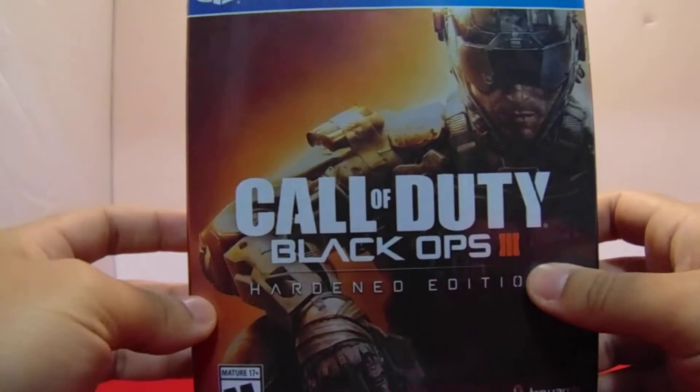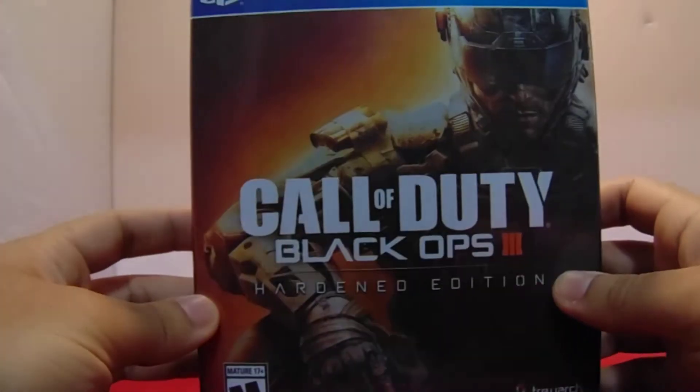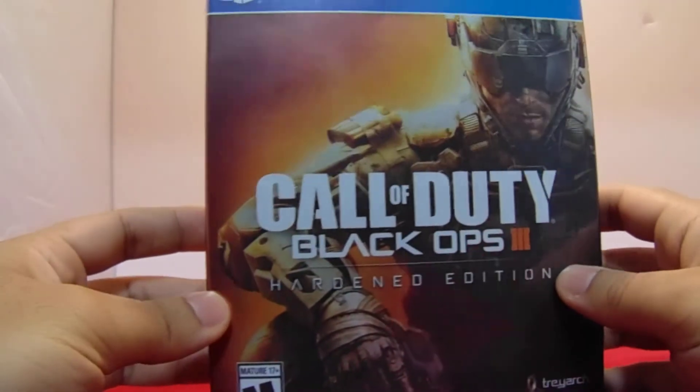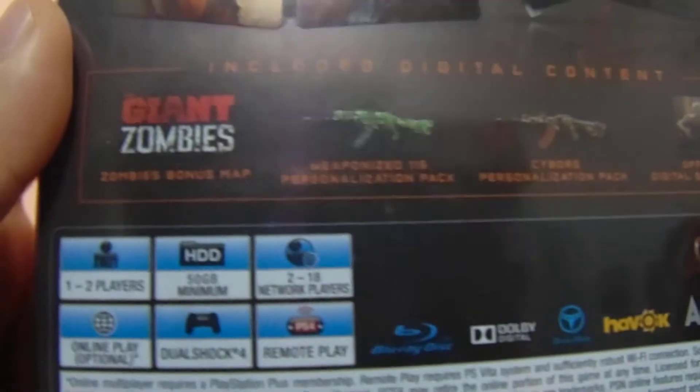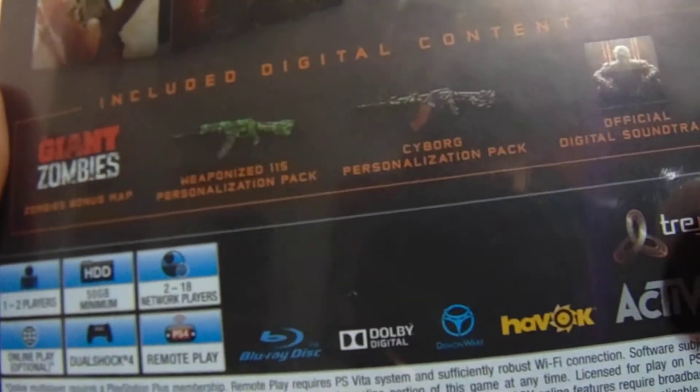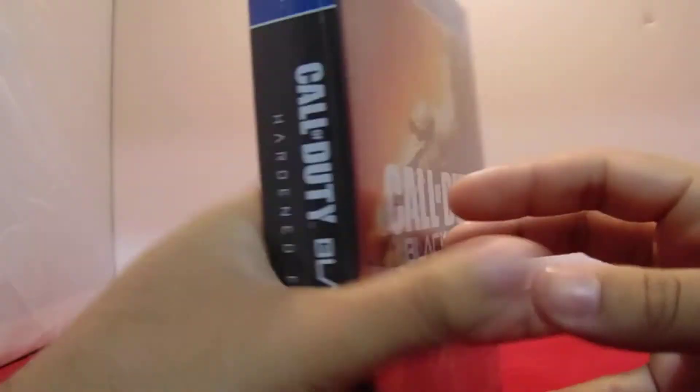Yeah, the cover looks pretty cool — it's like all shiny or holographic. In the back you can see the steelbook case, the specialist cards — there's nine of them — and then the giant bonus map and all the camos and stuff you get with the Hardened Edition. Alright, time to open this up.